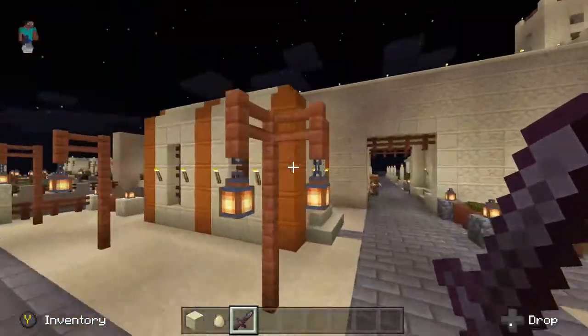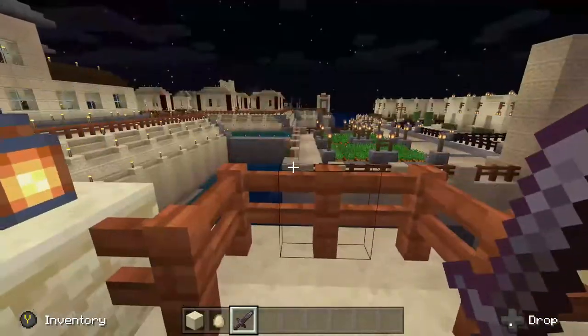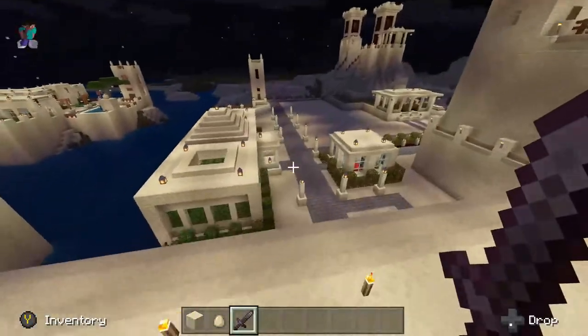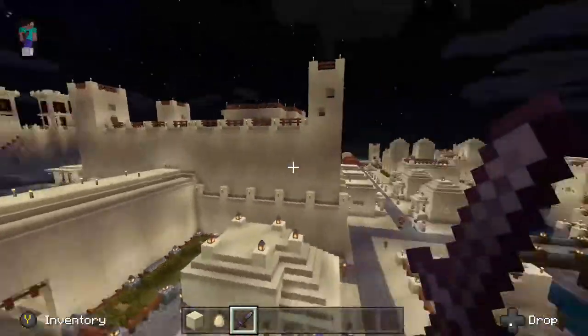Another blacksmith. Some religious structures are over here. A nice little lookout right here — just if you want to come relax, think, ponder. And then this section over here isn't done yet, unfortunately, but I'm working on it — it's my next step.